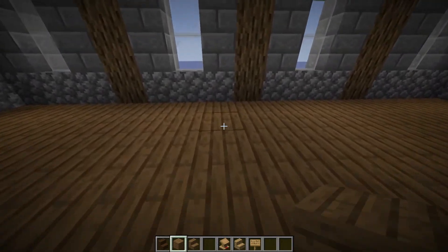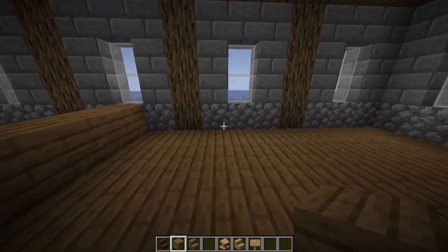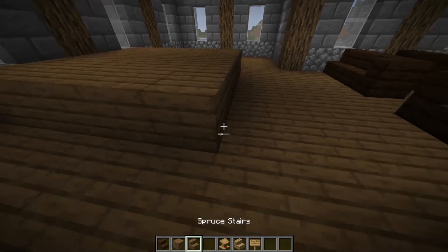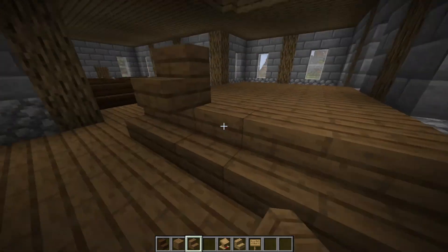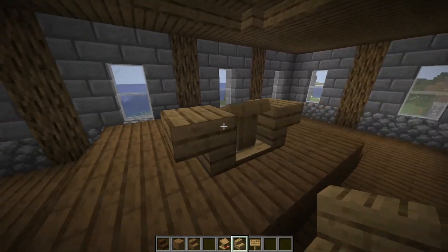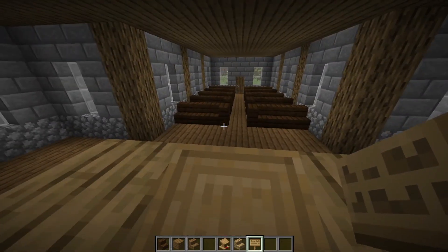Moving on to the podium that the preacher would stand at — we're going to come to this window and do five spruce blocks coming out from it, and do the same at this one. Then we're just going to fill that in, and on each other side we're going to add stairs to get up to the podium. Right towards the center we're going to take a lectern, put that here, add stairs on either side, and a sign in the front just to keep it all cohesive. This is where the preacher would stand to talk.